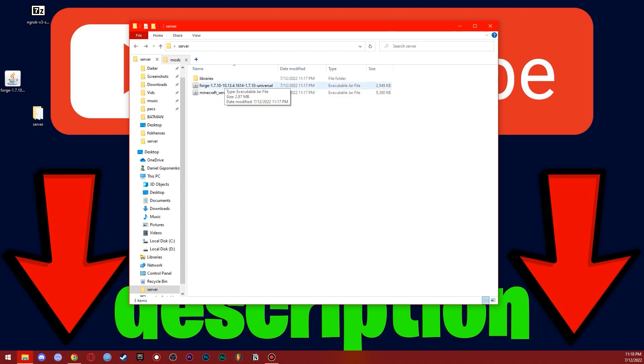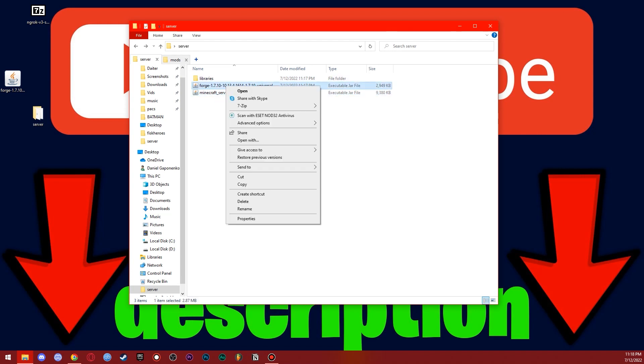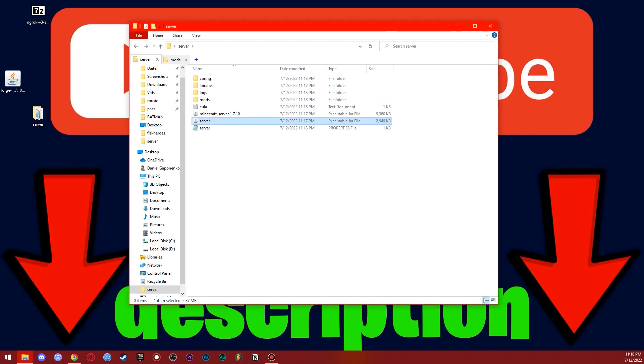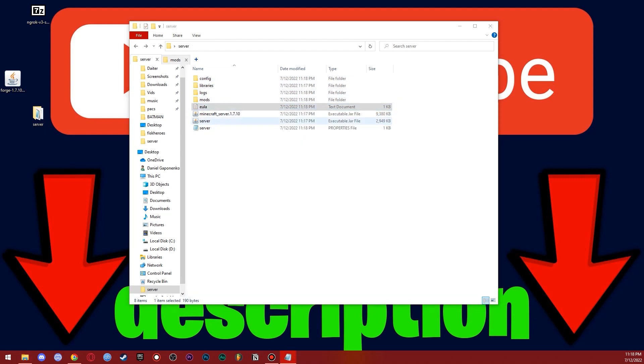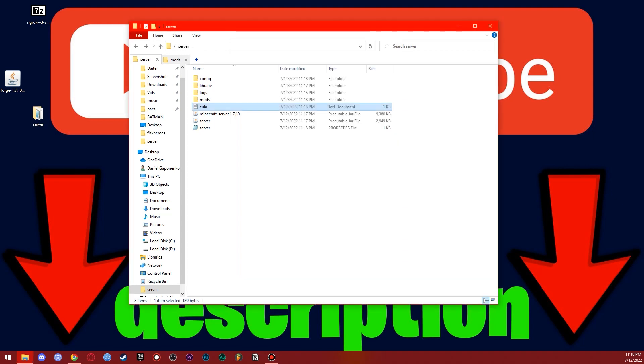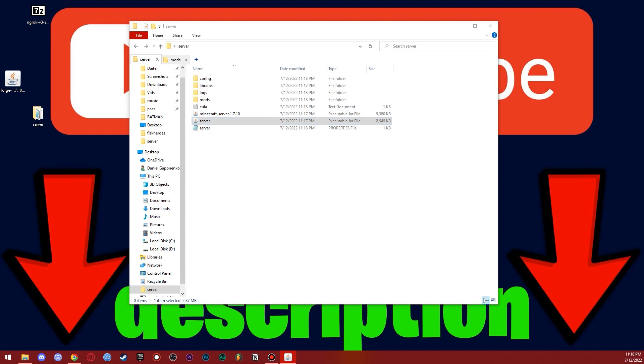Open the server folder. You'll see a Minecraft server 1.7.10 file — don't touch it — but rename the other file to 'server' to make things easier. Now run that server file. Wait a moment and you'll see more files appear, including the EULA file. Open it, change 'eula=false' to 'eula=true', then press Ctrl+S to save and close it.